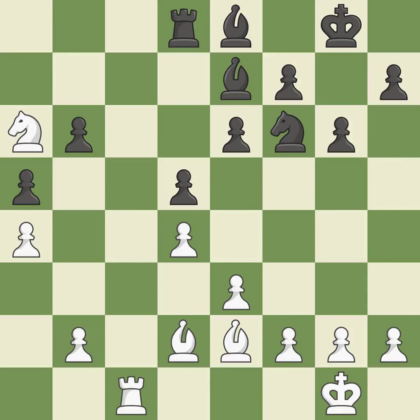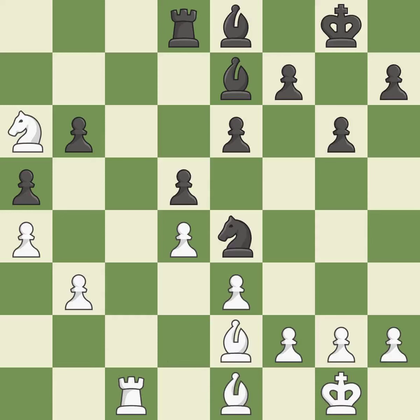The rook is now on a square that is more secure. The attacked pawn is protected. This wins time by threatening a bishop and forcing it to retreat away. The bishop is now on a square that is more secure. That is a logical response — the knight can now control more squares as a result.